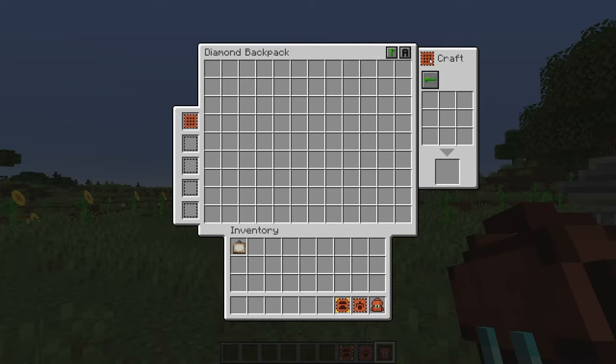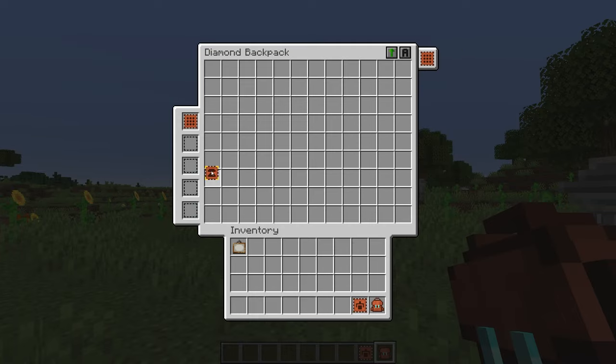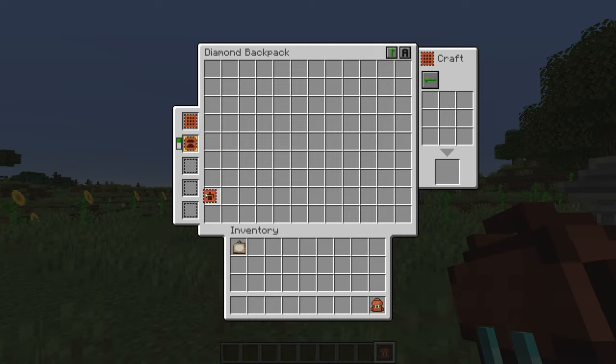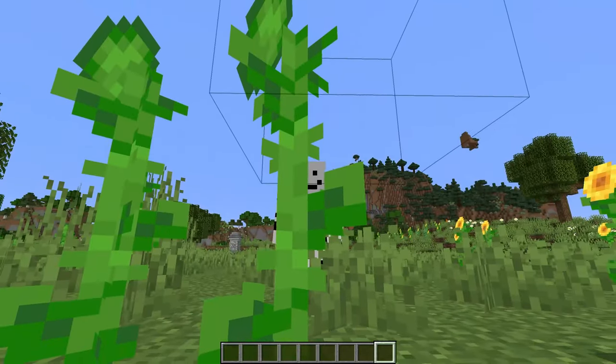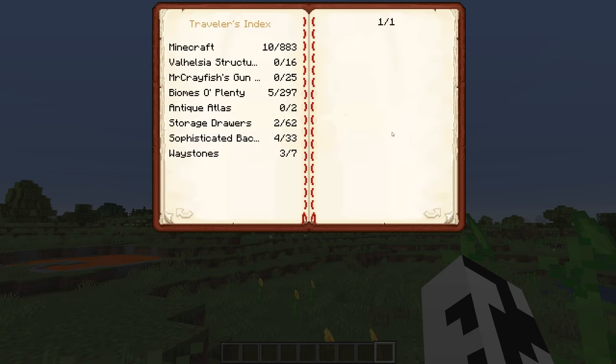Next up we have the Sophisticated Backpacks mod. This is obviously a backpack mod and there are tons of different upgrades and different backpacks with different sizes. Some of the upgrades I'm showing off here are the crafting, the smelting, and the pickup. The pickup upgrade lets you set what blocks get picked up straight into the backpack instead of your inventory. The smelting upgrade will automatically smelt anything in your inventory — so if you have gold ore and iron ore it will smelt all of that.